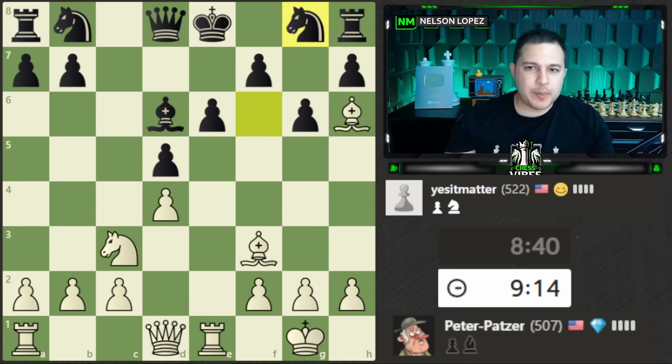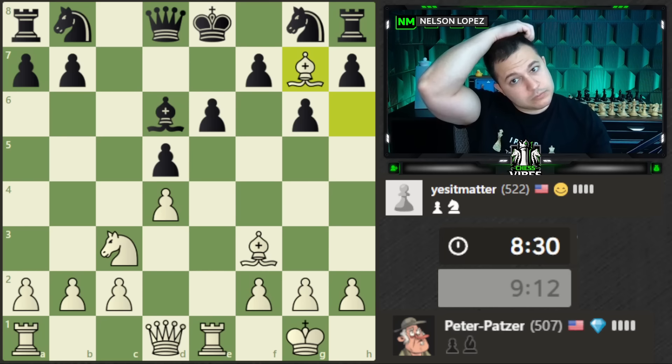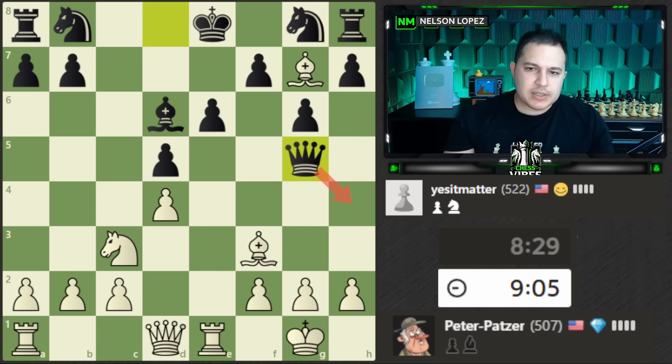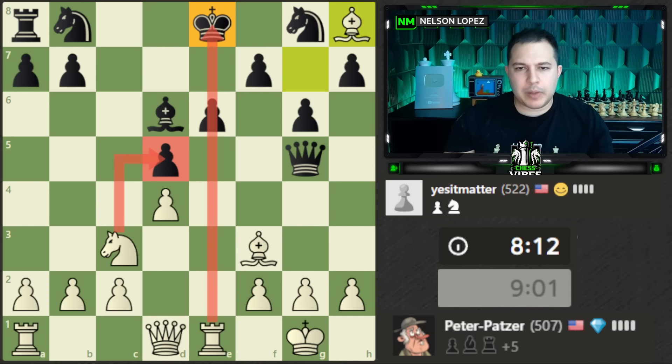Black is trying to get rid of my bishop but in doing so they trapped their own rook. We'll play bishop g7 and the rook is now stuck — we'll simply take it next move. I still have the pin and I'm looking at this pawn. Now might be a good time to take it, depending on what black does.